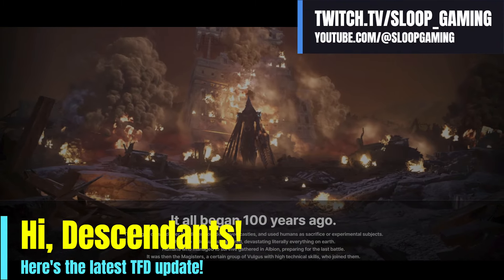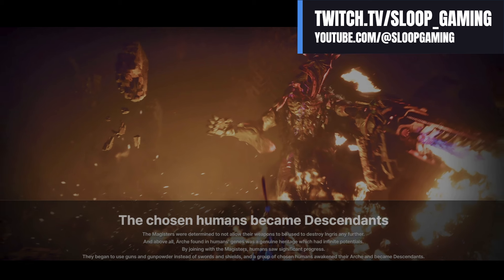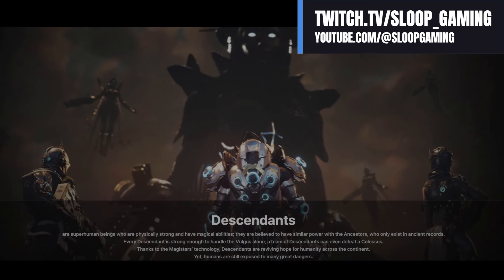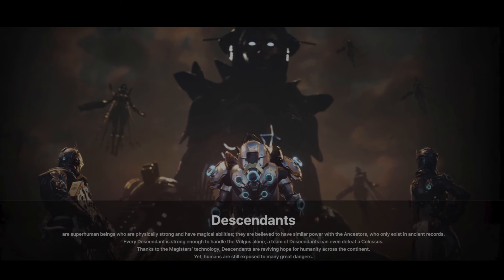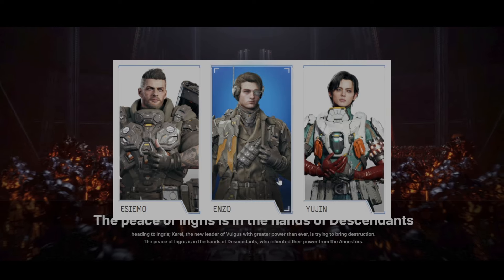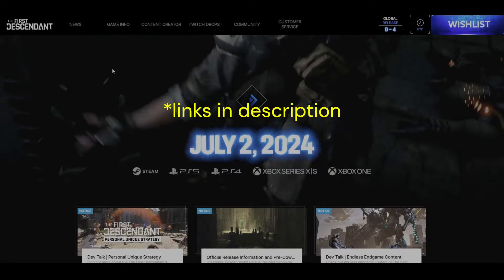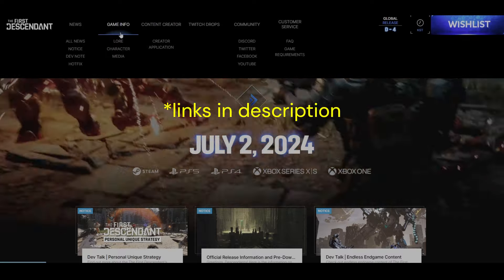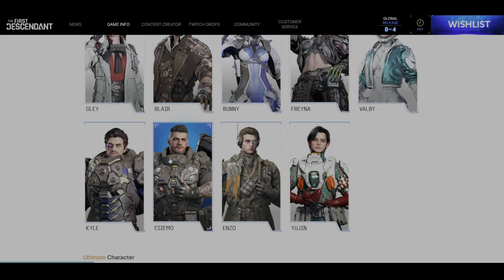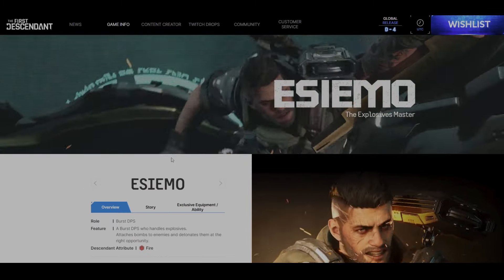Hi Descendants, Sloop Gaming here with another huge update for the First Descendant. Three new Descendants that were previously listed as coming soon on the TFD website are now available for preview. Players can now read Ability and War tabs for Esimo, Enzo, and Yujin. Let's take a look. Upon visiting the First Descendant website, simply go to Game Info, Character, and you'll see a list of Descendants. Starting with Esimo, the Explosives Master.